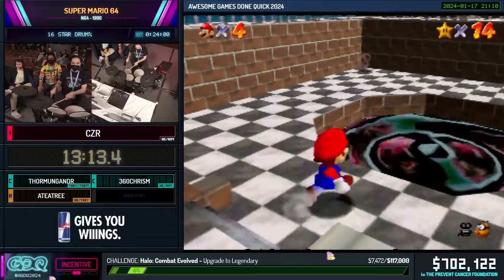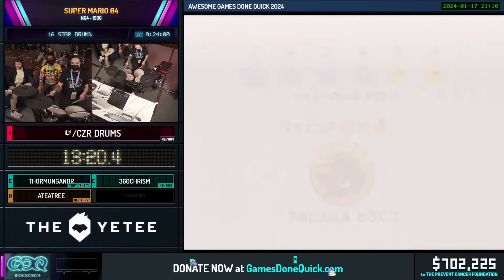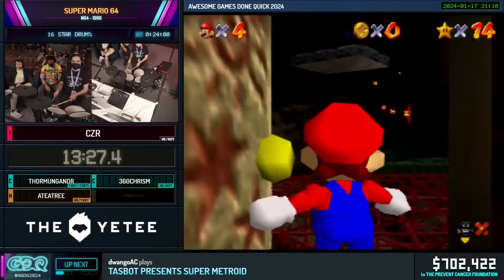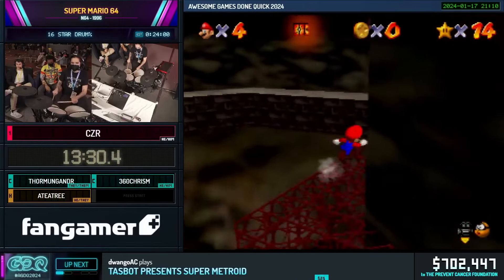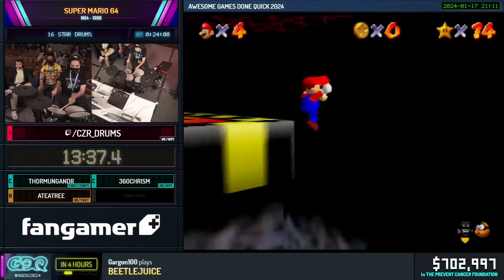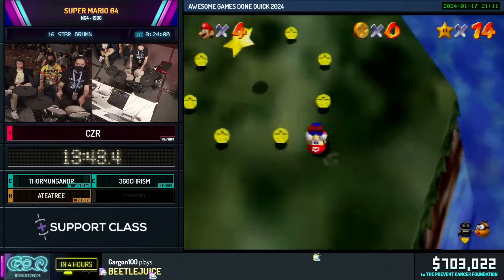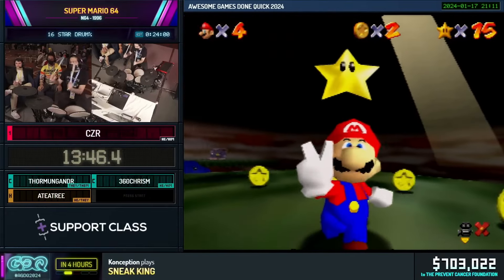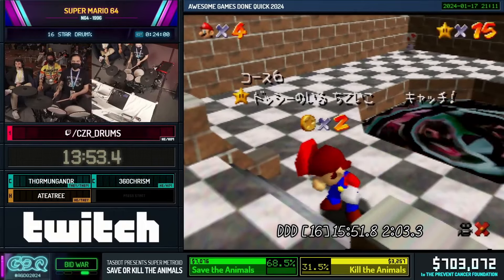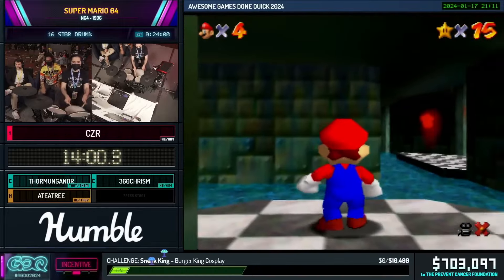Last one. I'm assuming we're doing the wall clip — elevator. I actually haven't seen a full run, but I'm assuming we're going to see some clip using the elevator. No triple jump. This is a very beginner-friendly strat if you're just starting out with a regular controller. And that brings us to star number 15. A beautifully executed jump right there.